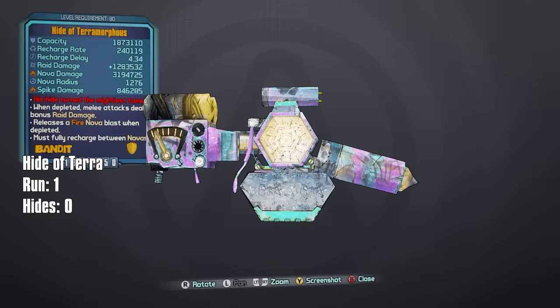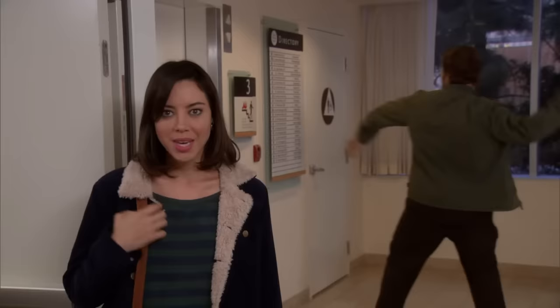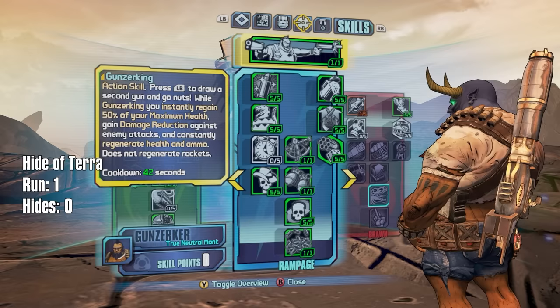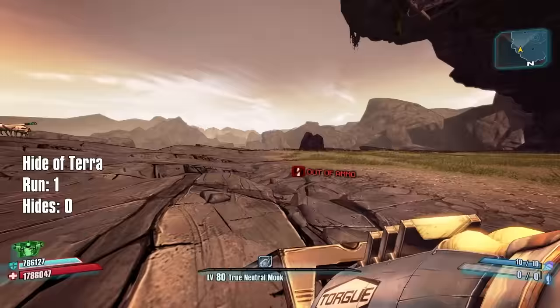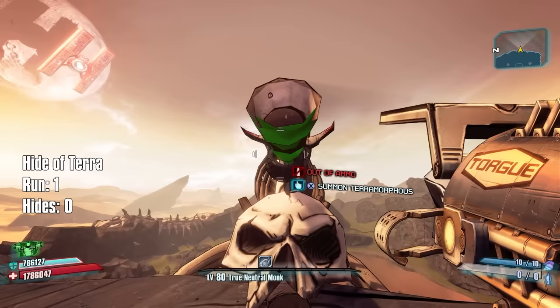What we really want is a Grounded Hide of Terra with perfect parts. What are perfect parts on the Grounded Hide of Terra? I'm glad you asked because I don't know - we're smart, I'm sure somebody in chat will tell me. Here's the skill tree I'm rocking in case you want to copy it. We are not playing on OP10, and I know your first question is why.